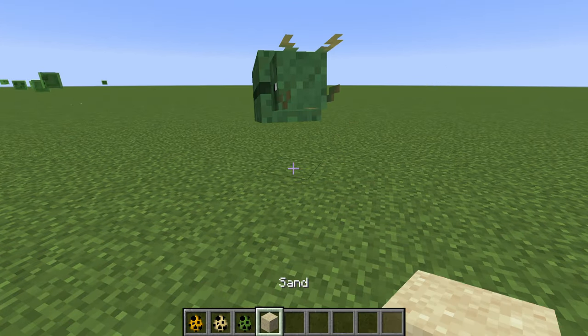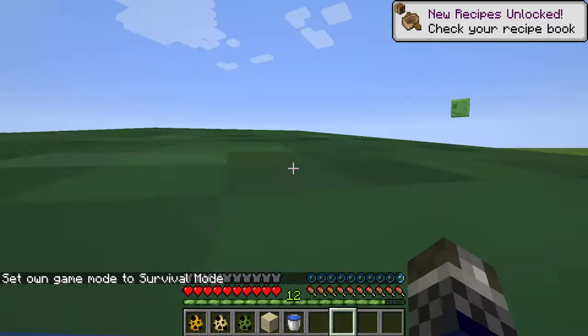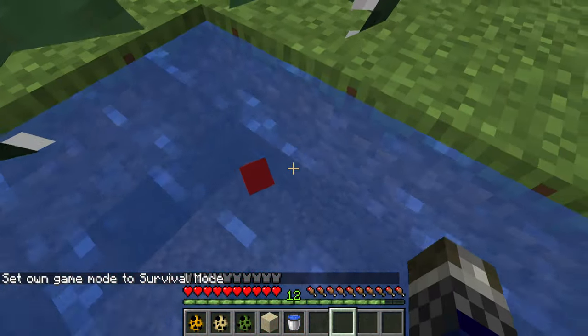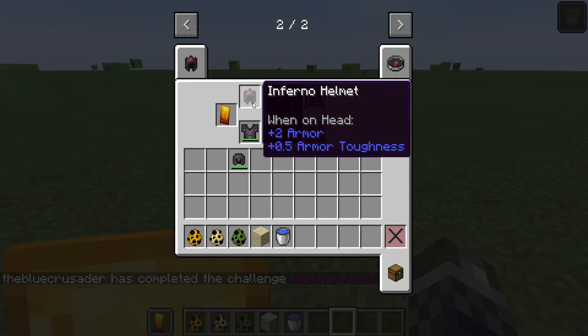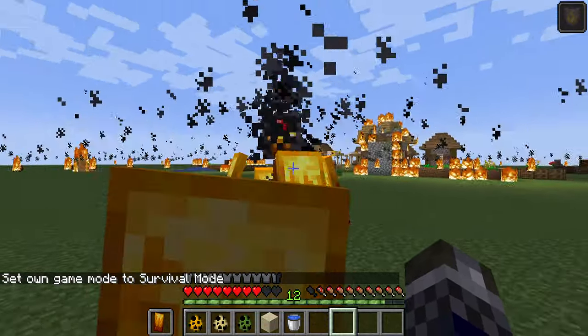The last is the Kraken, aka the monster of the ocean depths, which spawns in the deep oceans, chasing the player and boats and pulling them underwater. The mobs also drop cool items, with the Inferno dropping its shield that blocks enemy attacks and sets them on fire, and its helmet that offers fire protection.